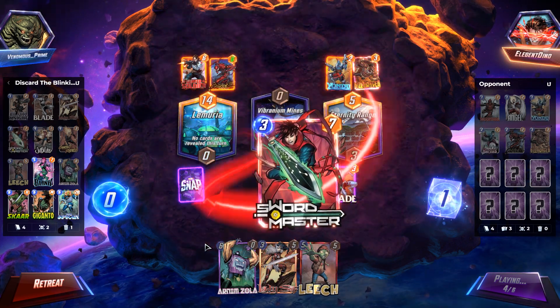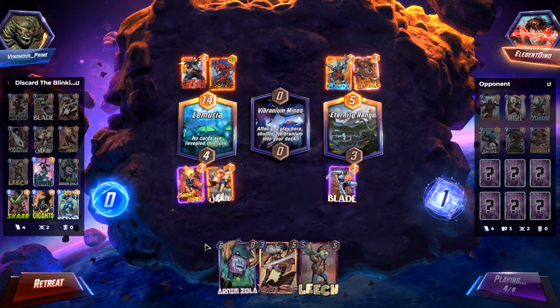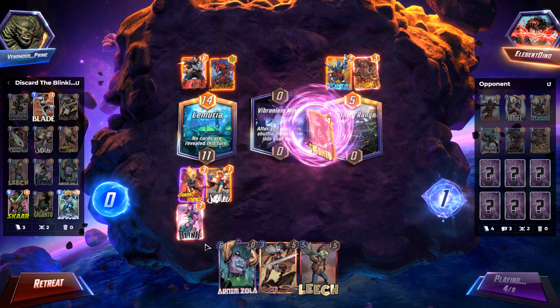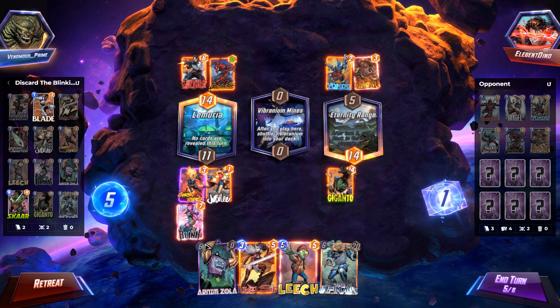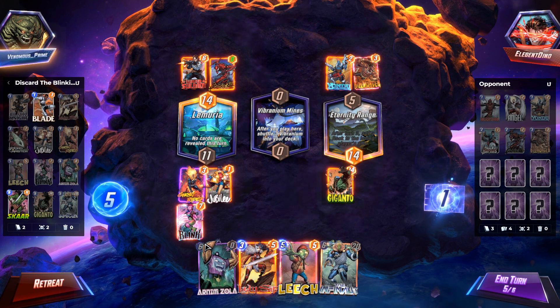Yondu coming out for my opponent — I'm losing my Sword Master. Okay, well that makes my Jubilee pull a little bit better. Come on Jubilee, roll the dice! It's going to blink. We got a Giganto down there — that actually worked out pretty good for us. And Infinaut is now in our hand for turn six.